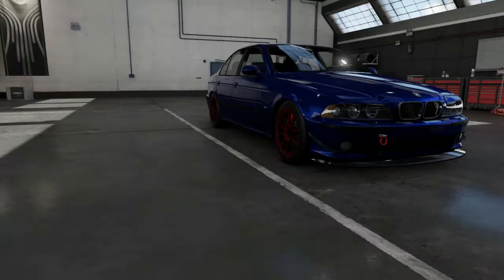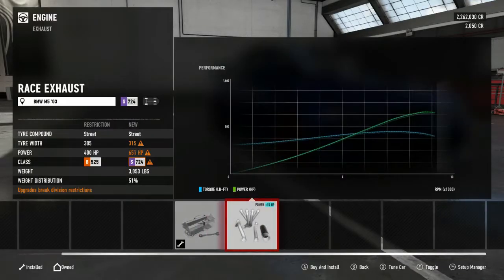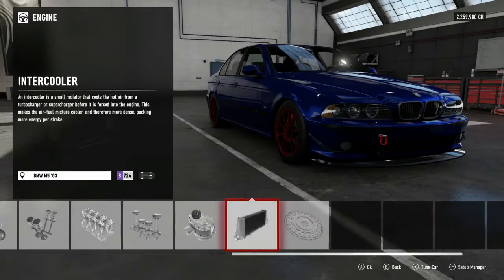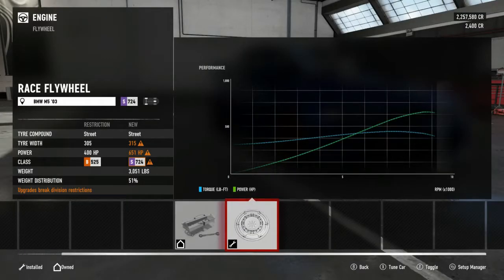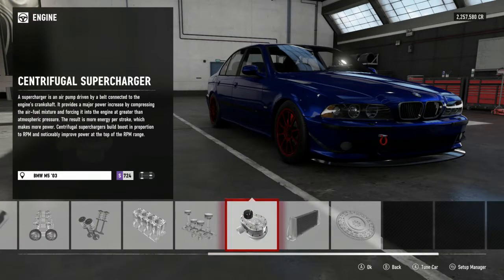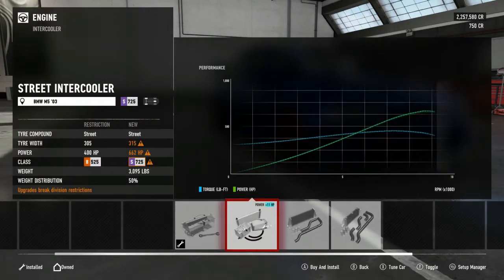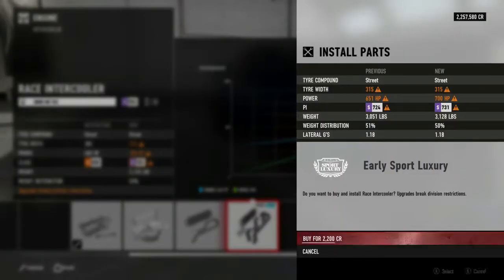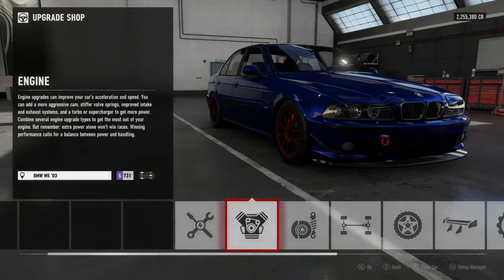624 horsepower just from those two parts - that is a beast. I mean you don't need much more than this. Up to 651 horsepower with the flywheel. Let me see what the supercharger adds. I reckon about 700 - there you go, 700 horsepower. I'm not going any heavier than that. This is going to be a monster. All right, let's tune this.